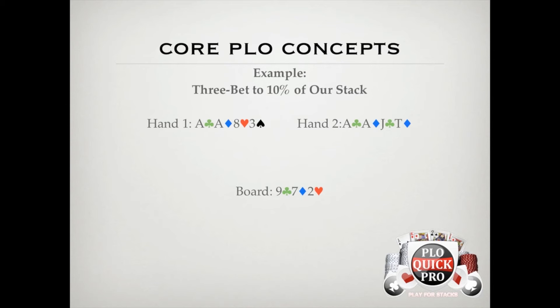The key is to notice the difference between the two hands on flops like 9-7-deuce rainbow. All things considered, 9-7-deuce rainbow is a pretty good flop for dry aces. And if we were able to get in 25% of our stack preflop, we'd be pretty stoked to get the rest of our money in on a flop like this. But with only 10% of stacks in preflop, getting it in with dry aces against a normal opponent is a losing play, because we're crushed by his range. On the other hand, when we have the jack-10 gutshot and two backdoor flush draws, our overall equity is good enough to get it in, which gives us the chance to realize the piece of equity that we're forced to fold when we have dry aces only.